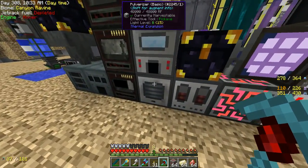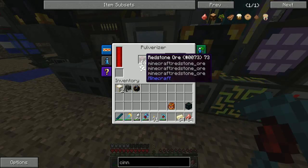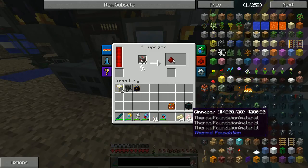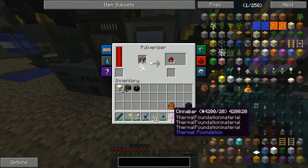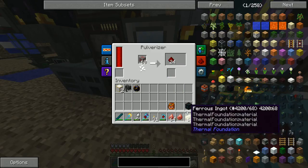The first thing you want to do is come over to your pulverizer from Thermal Expansion and drop in redstone ore. It doesn't work with normal redstone blocks, and you have a 25% chance of getting one of these cinnabar pieces from Thermal Expansion or Thermal Foundation. There we go.